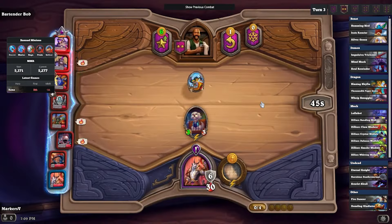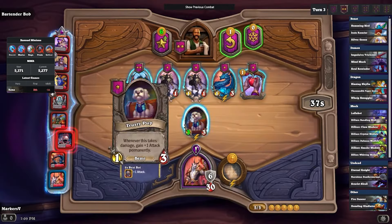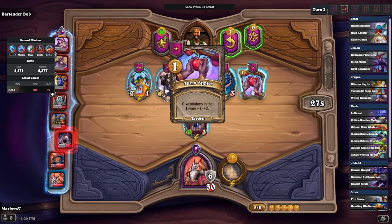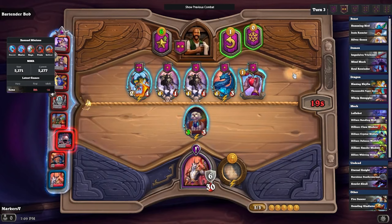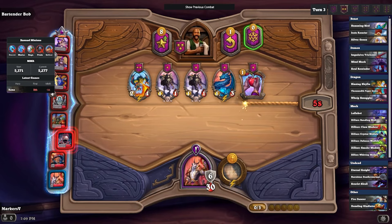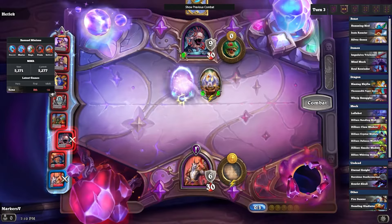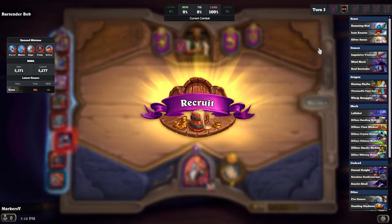We lose the first and second battle because Lil' Pup only has three HP — just not nearly enough. We level up the second round, and then I'm contemplating whether to buy minions or just upgrade. Honestly all these minions in the shop are pretty trash, so I decided to sell Lil' Pup and go straight into Tavern Tier 3.